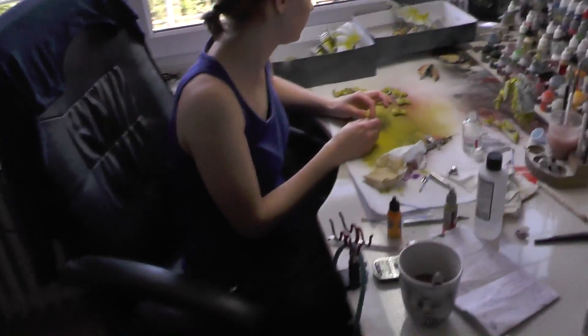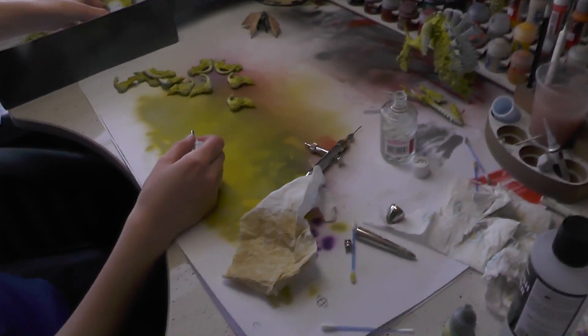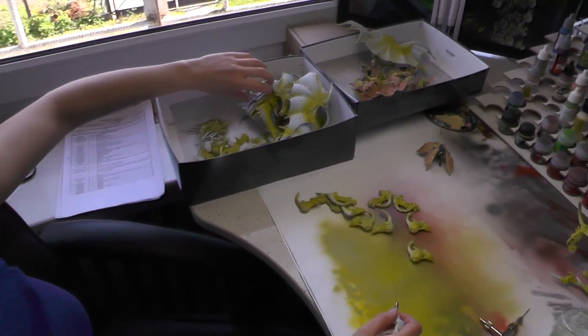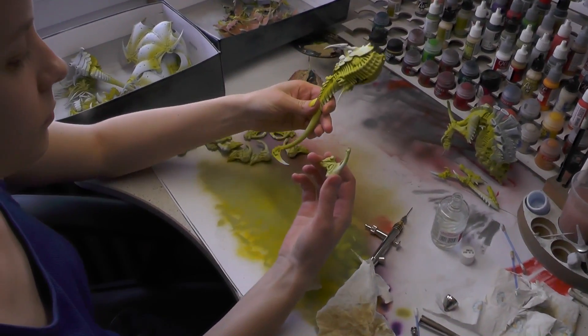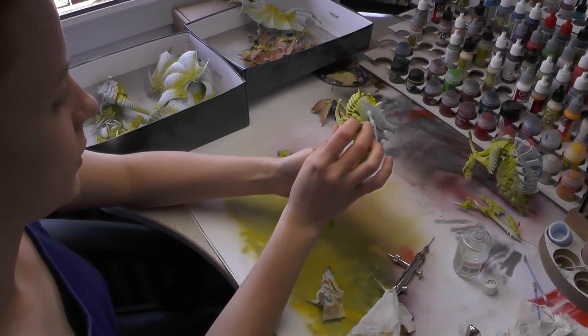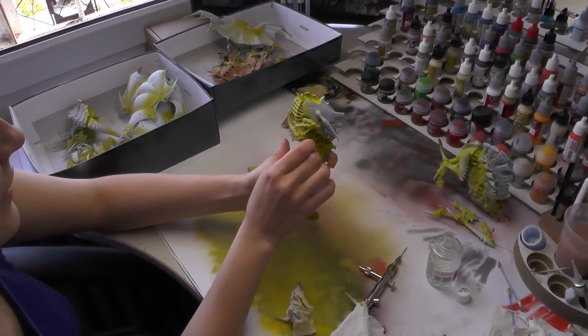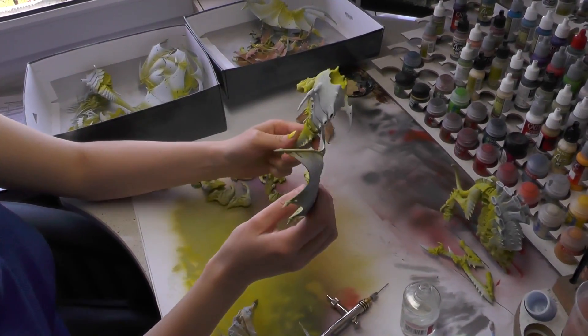Let me show you what's probably nice to work on — on the green terrain. Surprise: Harpies! These are magnetized by Mr. Stachu, so you can put things here, and even the wings are magnetized to make transport easier.